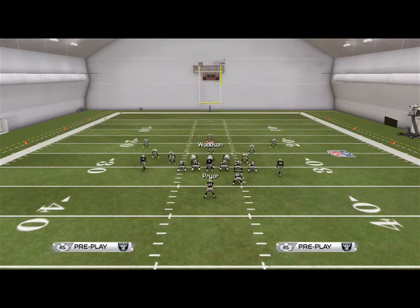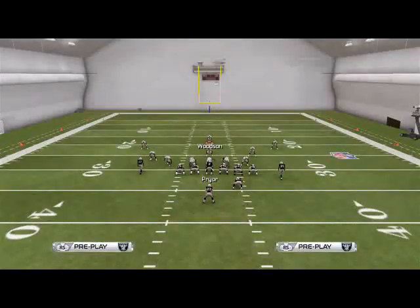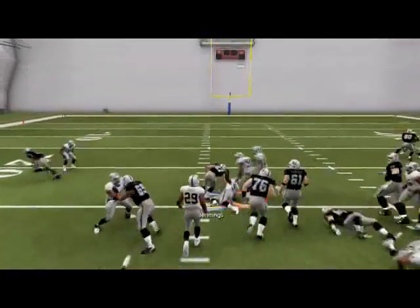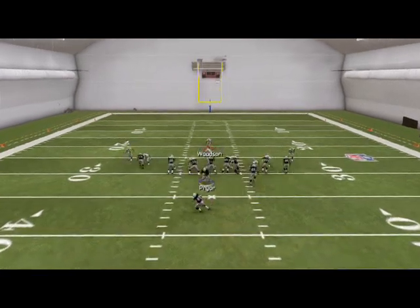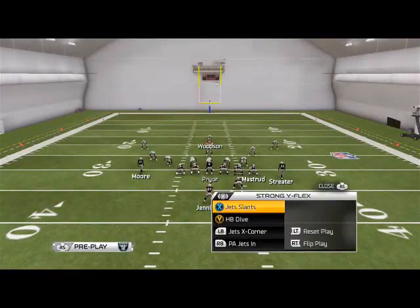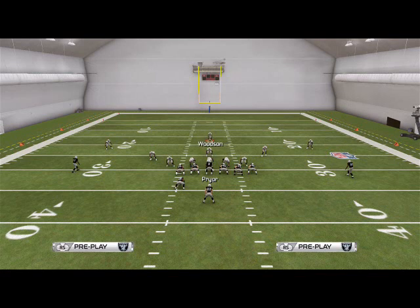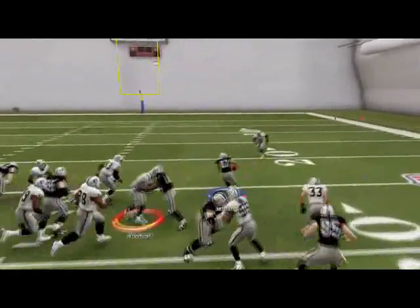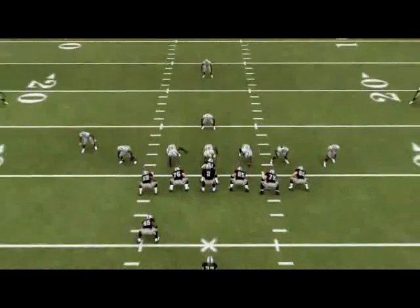The cool part about this is that the zone run is really ineffective against this play. On a zone run right, just set the edge with Woodson and you have big bodies down in the middle — they have to be big for you, of course, but that's just part of it. Zone run left — again, you just get into the gaps. I haven't played in a while with my user control so I've just kind of been labbing, but you're just going to get into the gaps. You see the idea — I'm in the vicinity, I just can't wrap up.